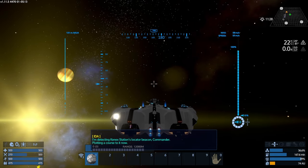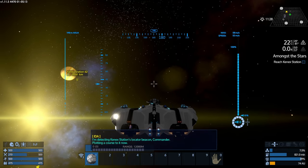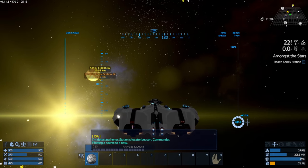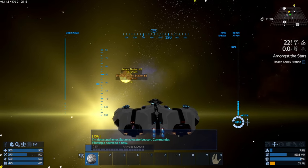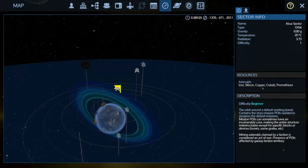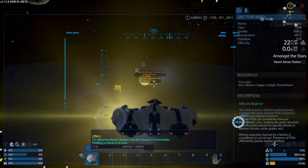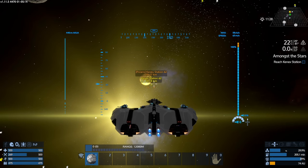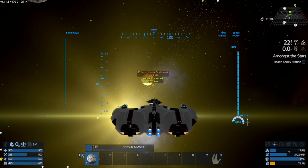It says: I'm detecting the Kenex Station location beacon, Commander, plotting a course to it now. There it is — it's 10.53 kilometers away. We've got cobalt and promethium asteroids, which are going to be quite good fun. We're just going to build up speed and switch off the inertia drive. I'll see you once we get to the Kenex Station.